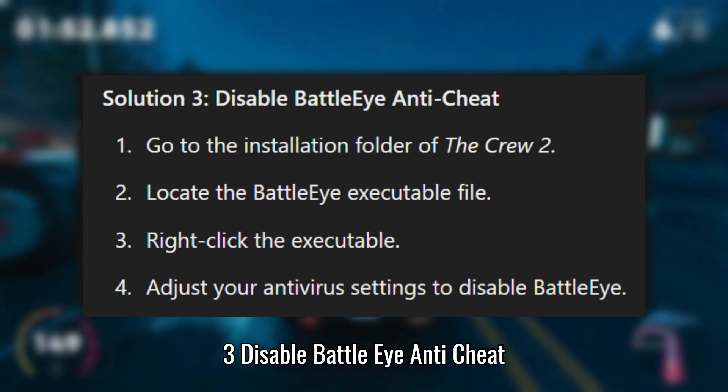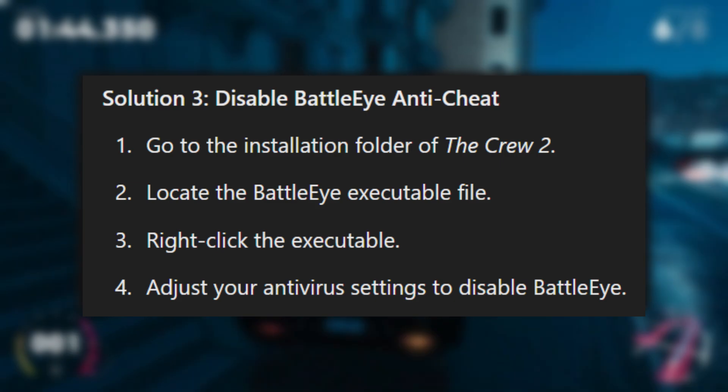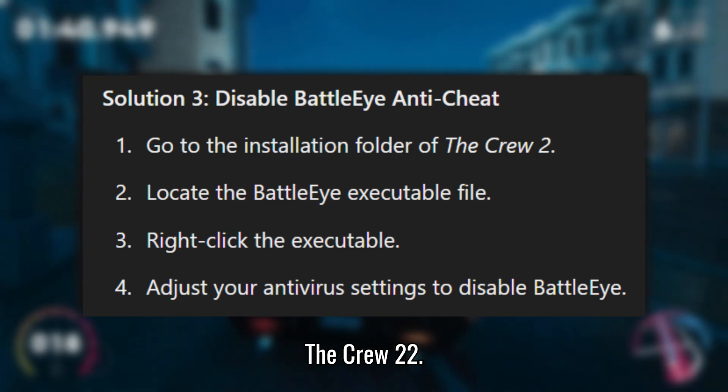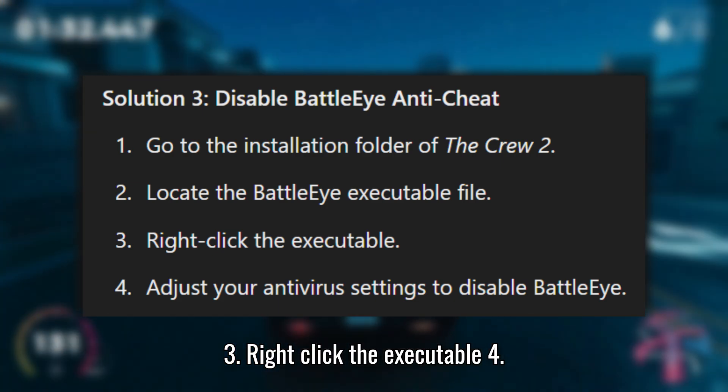Solution 3: Disable BattleEye Anti-Cheat. 1. Go to the installation folder of The Crew 2. 2. Locate the BattleEye executable file. 3. Right-click the executable.